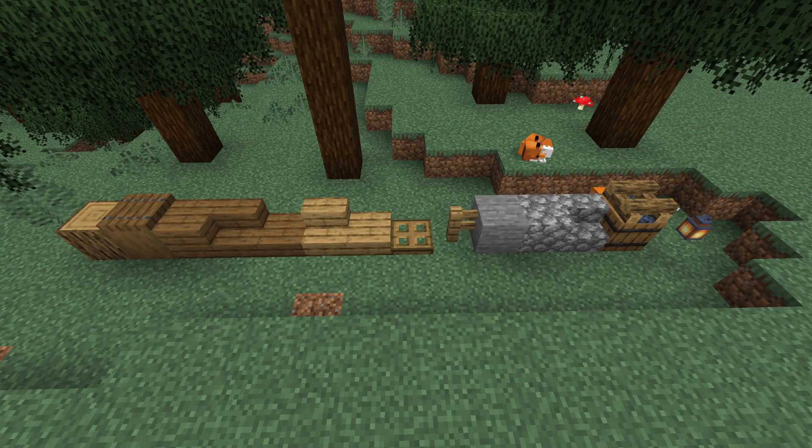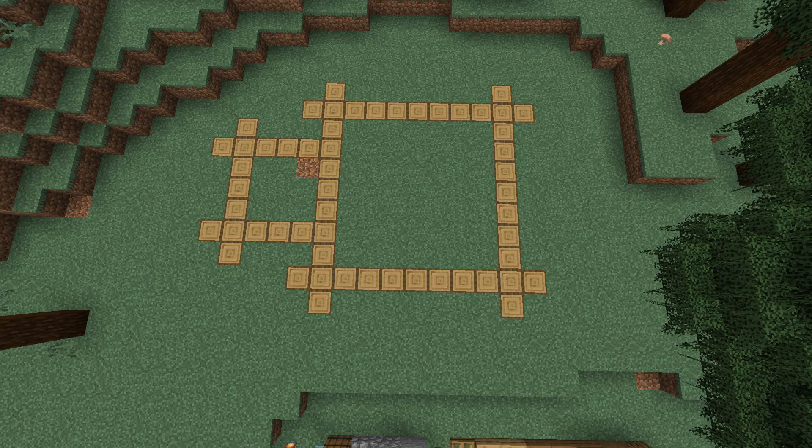Here are the materials we're going to use: oak log, strip spruce, spruce planks, spruce stairs, spruce slab, oak stairs, oak slab, oak trap door, oak fences. For the fireplace we'll use a mix of cobble and stone. We also need barrels, campfires, glass, and lanterns — and foxes might be involved somehow.